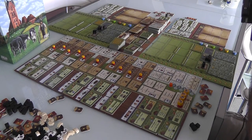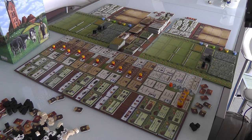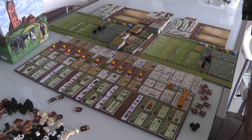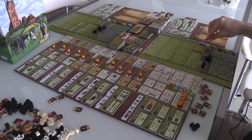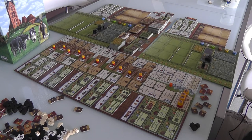Hey, everybody! Today, Rado runs through the Fields of Arlo, which is Uwe Rosenberg's big, heavy strategy game of 2014. It's all about trying to run a successful farm and homestead in the Fields of Arlo, a town in East Frisia, which has a lot of personal significance to designer Uwe Rosenberg because he grew up in and around that area and comes from a family of farmers. There's a little bit of autobiographical stuff in the manual, but this is a run-through of Fields of Arlo, so let's start running.